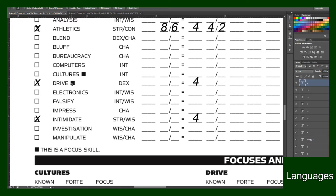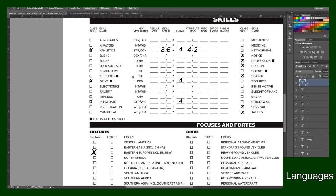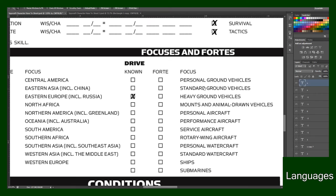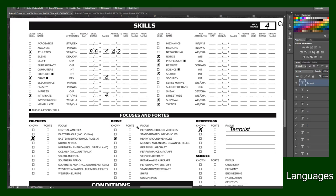What that means is — say when you were filling it out you had Drive — you get to select one Focus for that. A black square next to a skill means it's a Focus Skill. So Cultures, Drive, anything with the black square has a Focus Skill attached to it. At level one, if you have any of those selected like Drive or Profession, you go down to the bottom of the page and choose one that you know. I'm going to choose Heavy Ground Vehicles as a known Focus, and for Profession I'll say my character was an ex-terrorist.